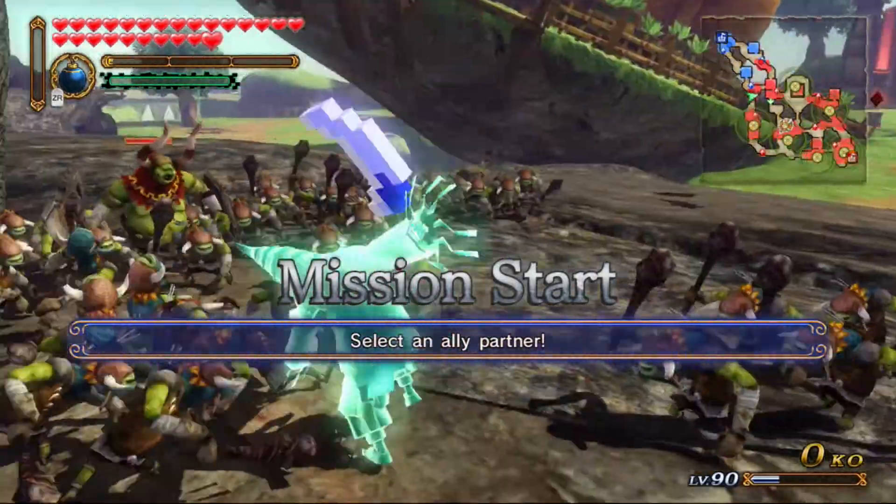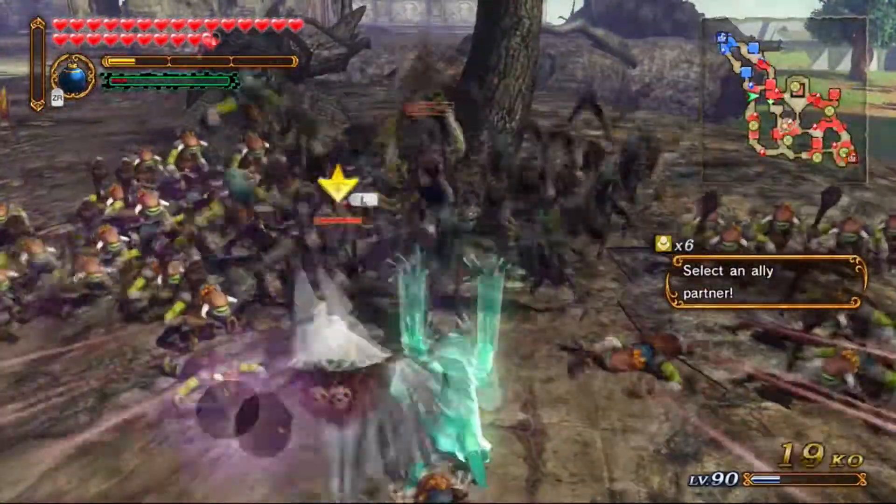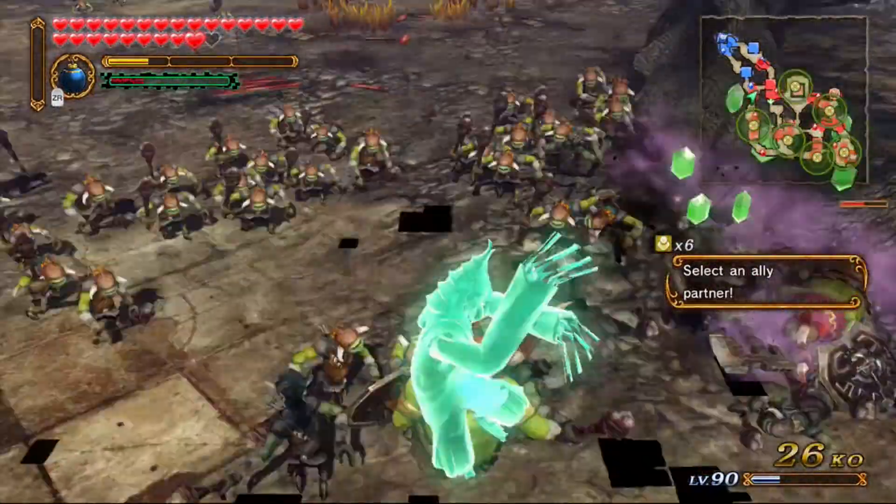And here we go, right off the bat they throw me in here. Why did I pick Zant? Because I said I hate playing as him, and I wanted to get him out of the way first.